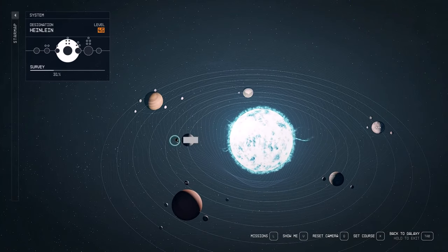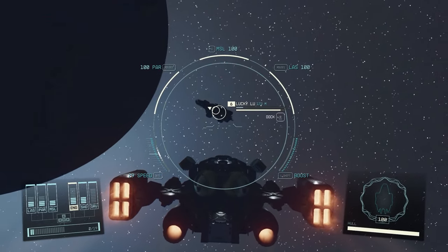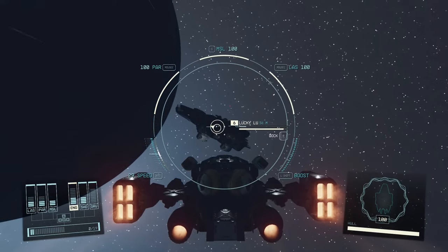Now go to Heinlein 1 and you will see a distress call marker. Go to that marker and board the Lucky Lou Spaceship. This is a level 45 area, so come prepared for a potential enemy spaceship encounter and make sure you have ship parts to give to Betty in order to recruit her.